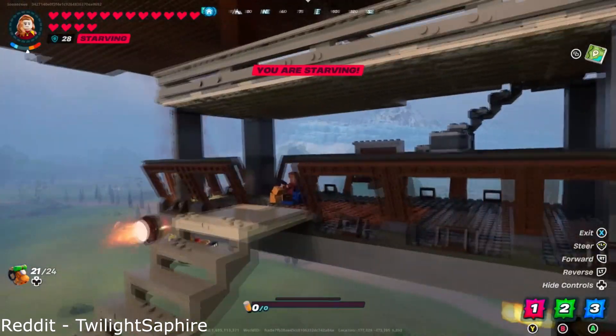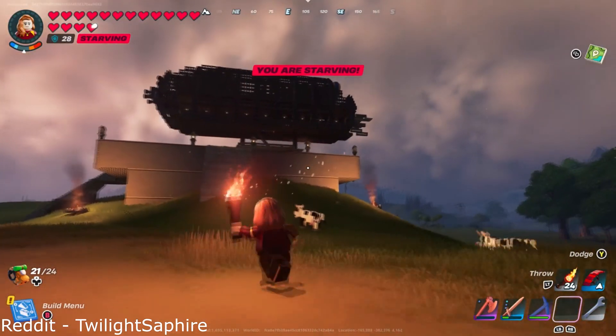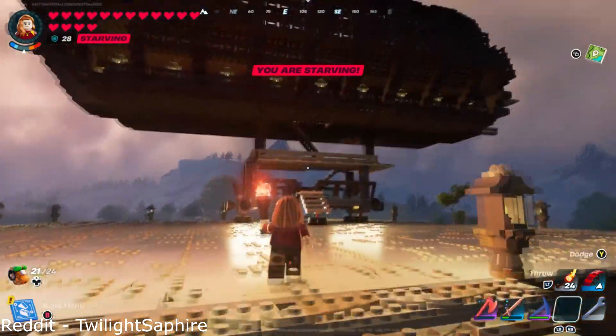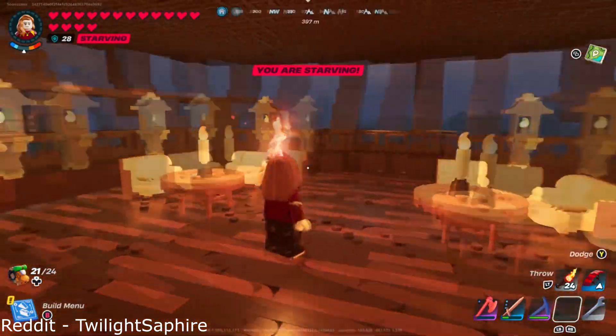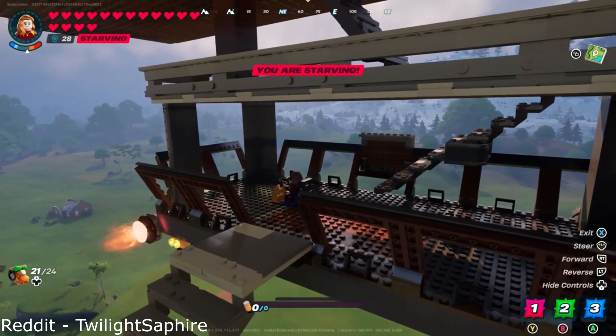If that's a little bit small for you though, why not take a look at Twilight Sapphire's fully working Zeppelin? We may just have found the winner for biggest custom vehicle in LEGO Fortnite history. This thing is so big and so incredible, you're essentially transporting an entire village across your map every time you use it. All I can say is round of applause Twilight Sapphire, you've pretty much taken my breath away.